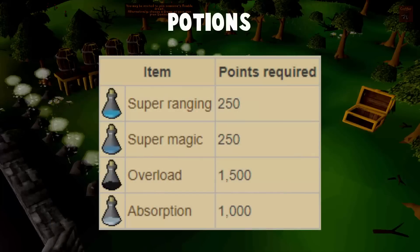Now let's talk about potions. The points you see on screen are the amount of points you need per dose. The ones you're normally going to go for are Overloads and Absorption Potions. To get a full four-dose Overload Potion, it's going to cost you 6,000 points. For Absorption Potions, it's going to cost you 4,000 points. So if you've never done Nightmare Zone before, you're probably going to want to bring in some Super Attacks and Super Strengths, as well as some Prayer Potions to help you last a little bit longer. I'll go into an actual method to utilize those.